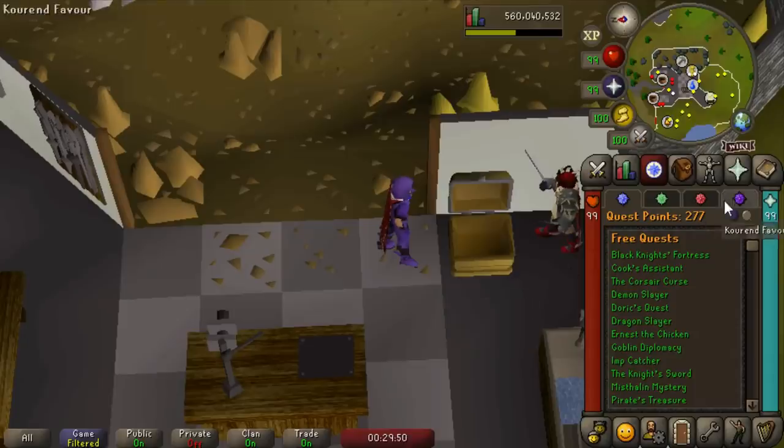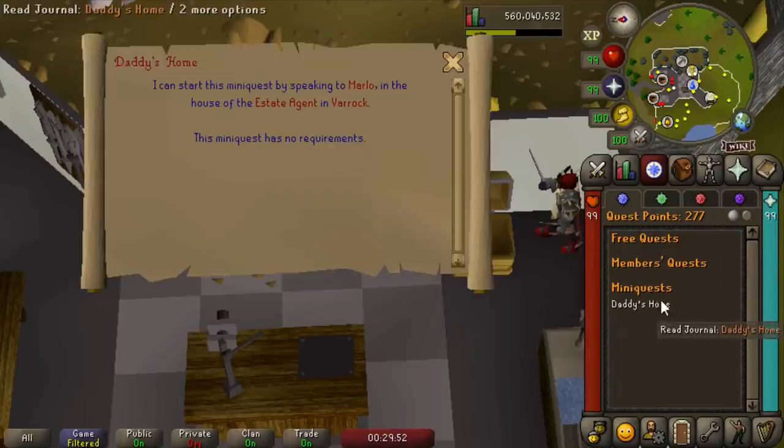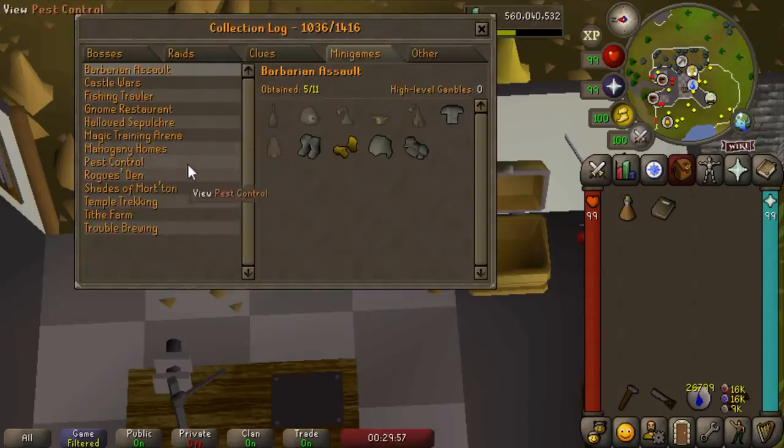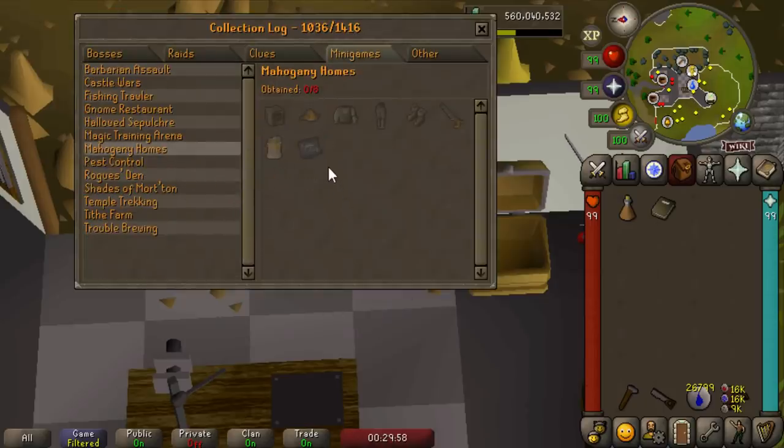Today we get a new mini-quest and a new mini-game called Mahogany Homes, which comes with eight new Collection Log slots, which is awesome. I've heard it's quite a grind to unlock some of these things, so I may be spending way too much time doing this. It's basically just a new way to train construction — a little bit cheaper, but much less XP per hour. We're not here for the XP though; we are here for the Carpenter's Outfit, the Wieldable Saw, and all this good stuff.